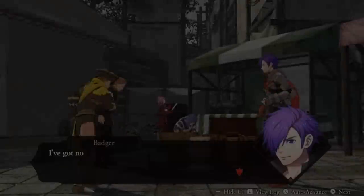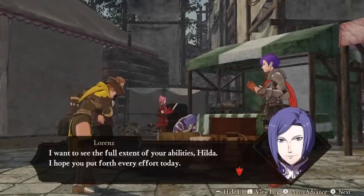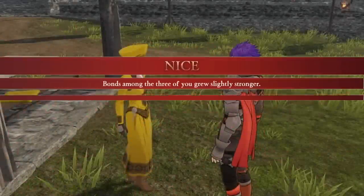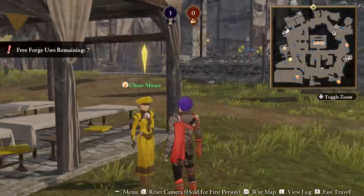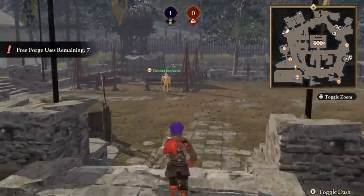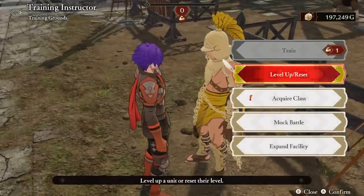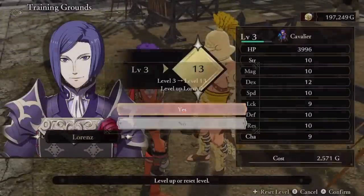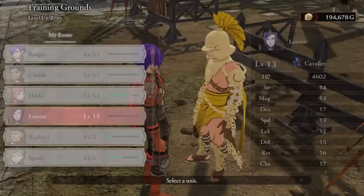To me, a hub has to either be fun to traverse or provide better world building or character development than base conversations, or I'd rather just have a menu with base conversations. Of the three most recent Fire Emblem hubs, I think the Three Hopes War Camp is the best one. It manages to provide tons of opportunities to get to know characters while also not being super annoying and time consuming. The monastery in Three Houses may be time consuming and annoying, especially on subsequent playthroughs, but I would argue those trade-offs are worth it for the character development and support building that we get.